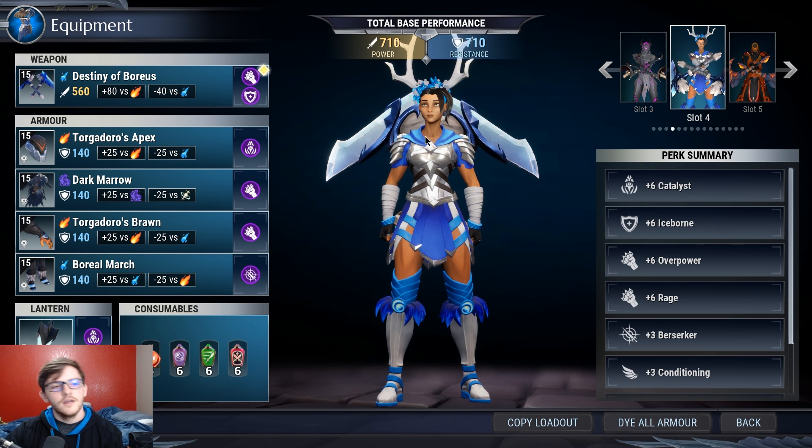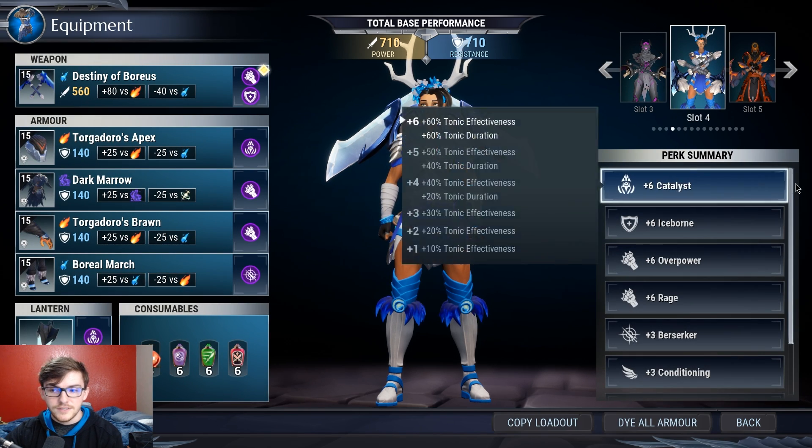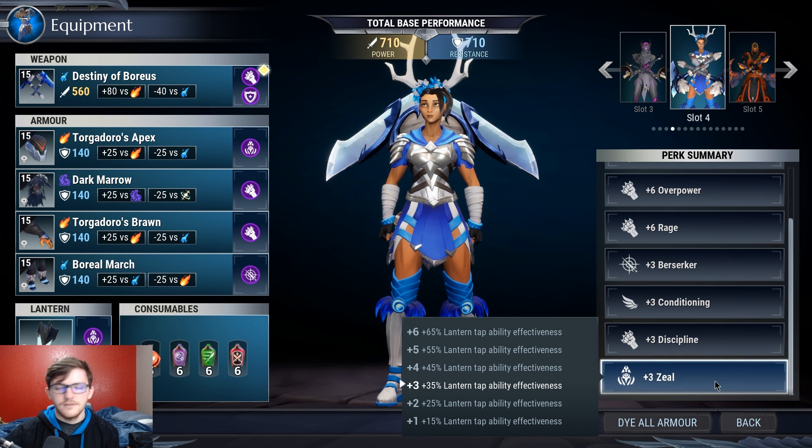The armor I'm using is the Torgadoro's Apex Helmet - this gives me Zeal. Zeal isn't a bad choice here because it increases the effectiveness of your lantern tap ability. I'm using the Drask lantern and my lantern tap gives me 30% more damage, so with Zeal's 35% bonus on top of that 30%, my Drask would do about 41% extra damage instead of just 30. Make sure if you're using this cell with the Drask lantern you time your instant cast with your Reaper's Dance nuke attack - the chain over the head slam - that's what you want to do.